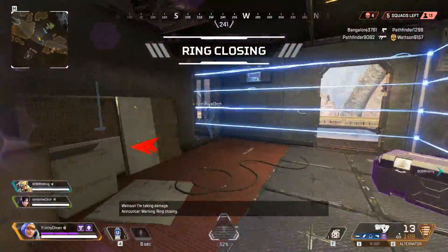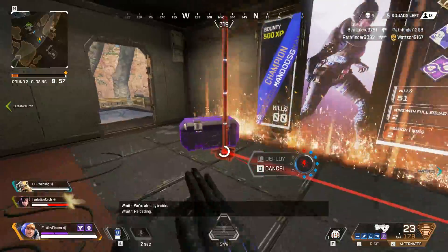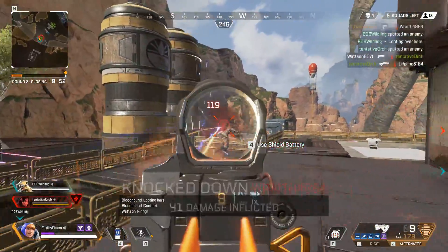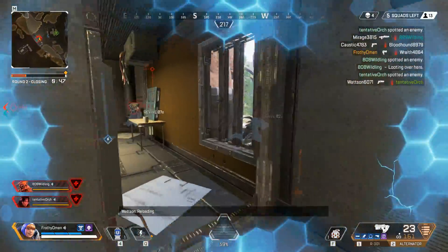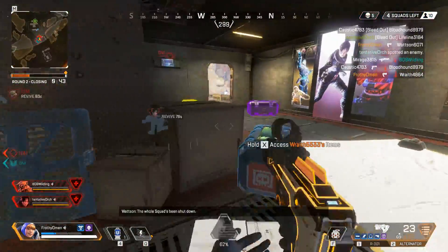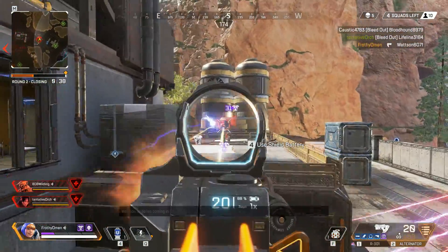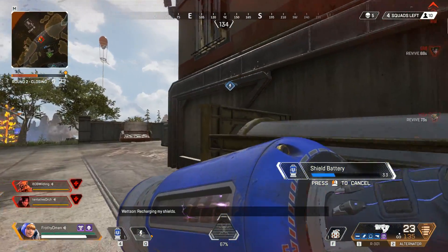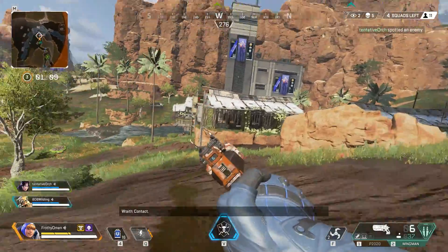The Alternator with Disruptor Rounds is the new meta for Apex Legends until they decide to rebalance it, and I strongly hope that Respawn rebalances this attachment ASAP. It's also very good on the RE-45 as well, but I haven't had the playtime with RE-45 and this attachment that I would have liked so far, and I don't have any good footage of it. So I can't comment too much on the RE-45 specifically, but the Alternator is very strong.